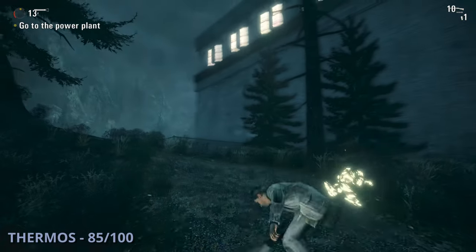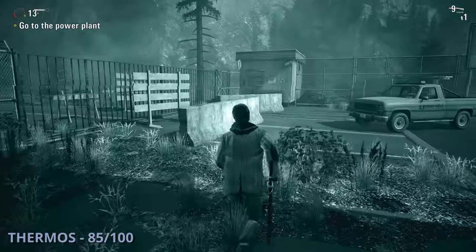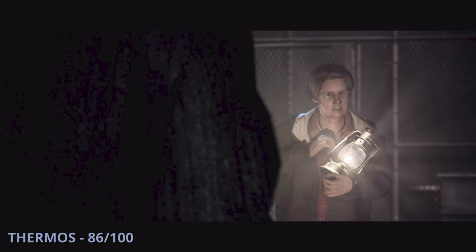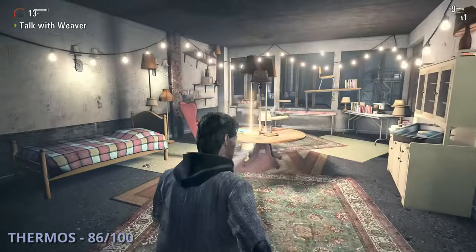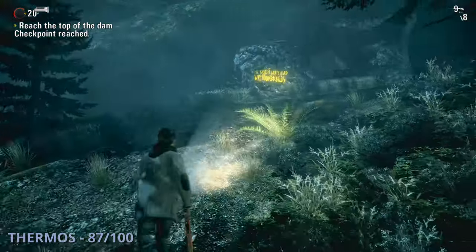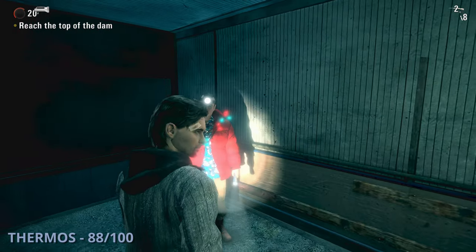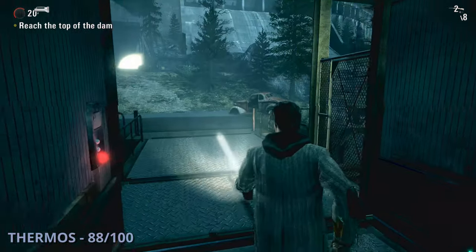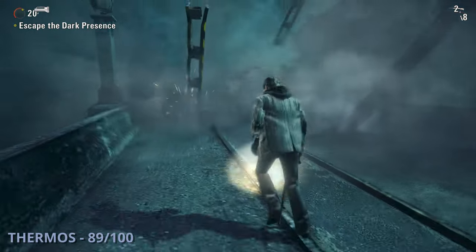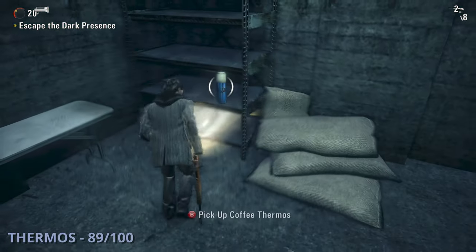The 85th thermos will be after the helicopter comes back for support — you'll end up at a large structure, and this one will be in the parking lot area in front of a shed. Thermos 86 is in the building where the light keeper lady is — run into the room on the side and it'll be sitting on the ground on the right. The 87th thermos is as you're going up a hill to an elevator — there will be a large pipe on your left and this one is sitting inside it on the ground. Thermos 88 is after the elevator — look to your right and it'll be on the cliff edge past the railing.